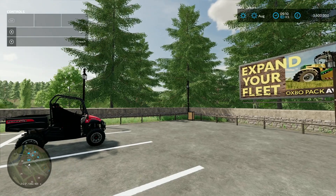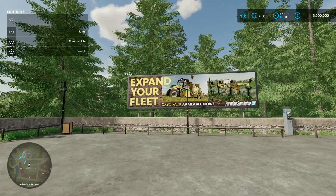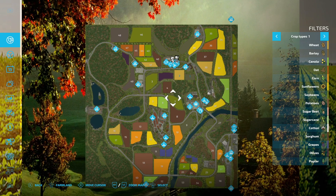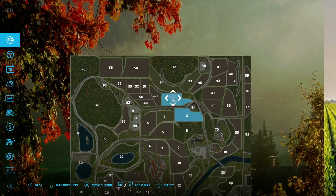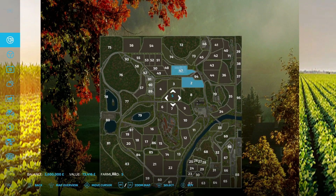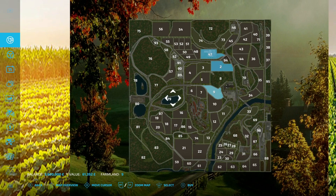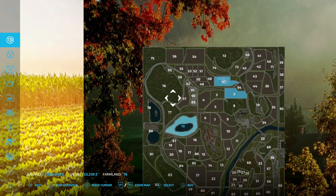On the map, Farm Manager starts from scratch with no land. On New Farmer you own area 47, which is your start farm, and number two. Prices are around 73 grand for one plot - not that bad. You can't buy the lake; there's one at 79 grand on the outside and 123 grand further out.